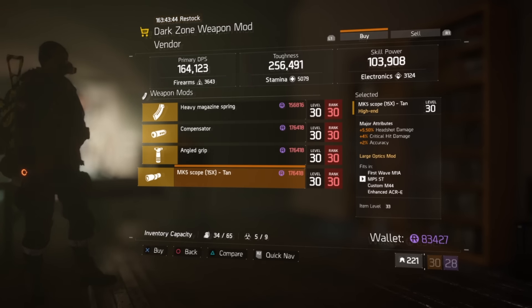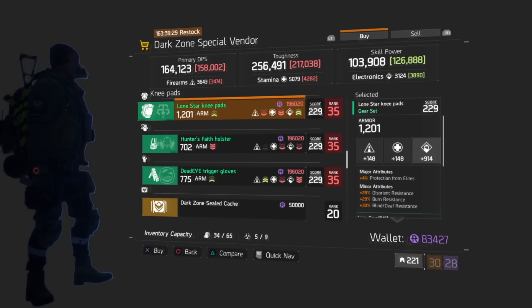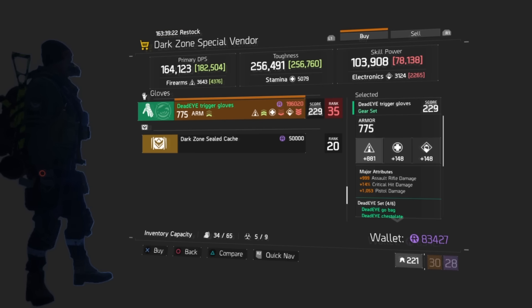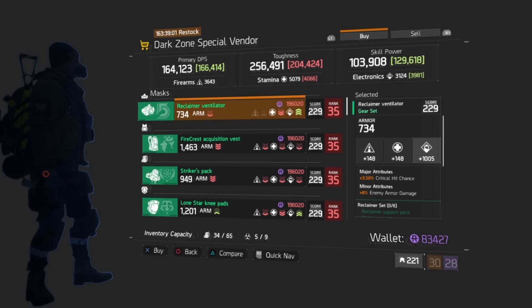In DZ6, there's really nothing standout or amazing. The Fire Crest item has health on kill, increased kill XP, and Stamina as the major attribute. The Dead Eye gloves have three strikes against them — assault rifle damage instead of marksman, pistol damage only, and low Firearms. Nothing in DZ6 is worth recommending this week.